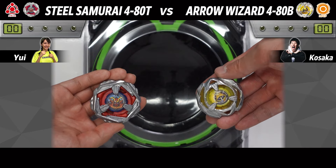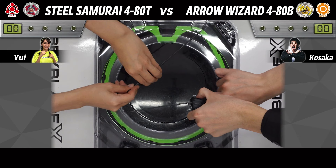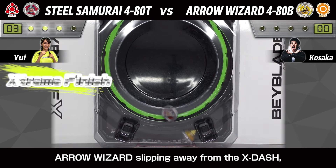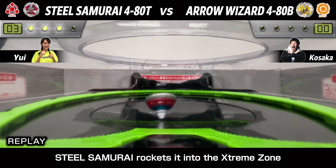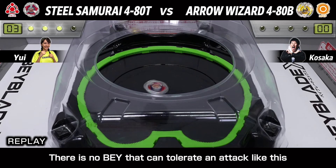Next, Aloe Wizard! Let's go — three, two, one, let's go! This time, fast moves by Steel Samurai! Aloe Wizard slipping away from the X-DAS, but the rush is too intense! Steel Samurai rockets it into the extreme zone! There is no blade that can tolerate an attack like this!